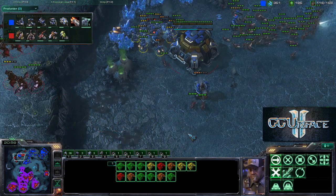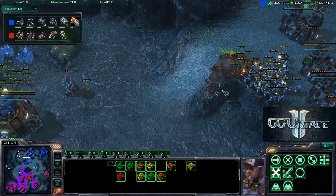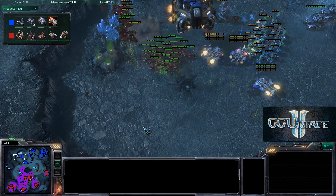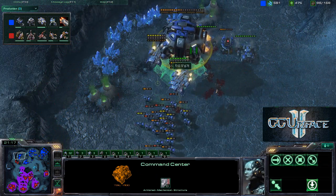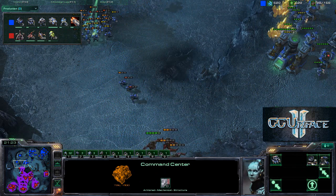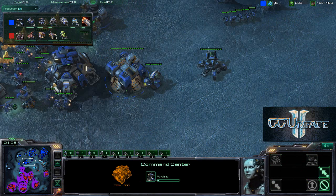The Mutalisks lose about 3 units. SCVs are repairing and a Planetary Fortress is coming in. The Marines easily defend against the incoming Zerglings. The Terran simultaneously defends with Marines against the Mutalisks while SCVs work on the side. Additional Mutalisks and Banelings are being spawned. The third infantry upgrade is around 30-40% complete.